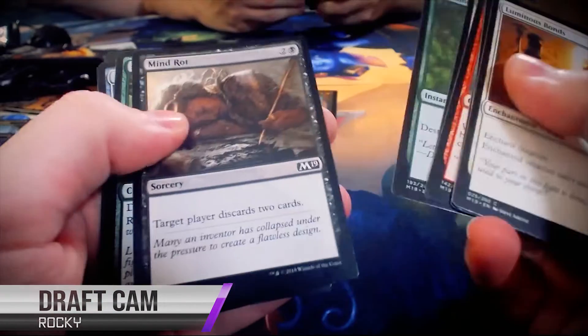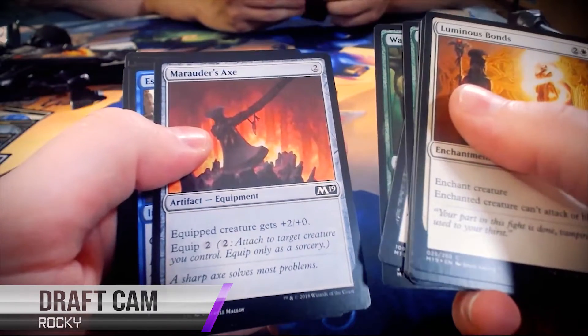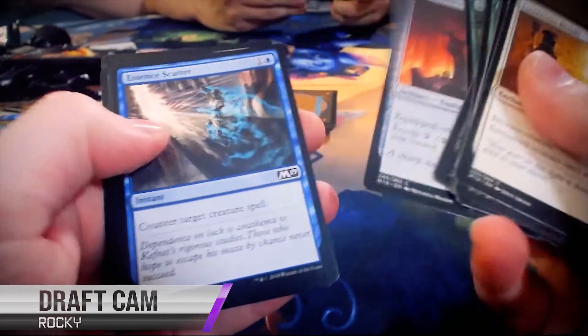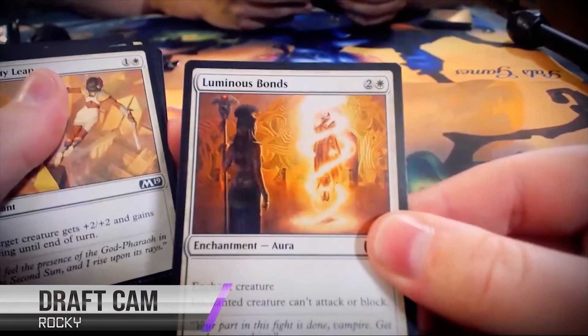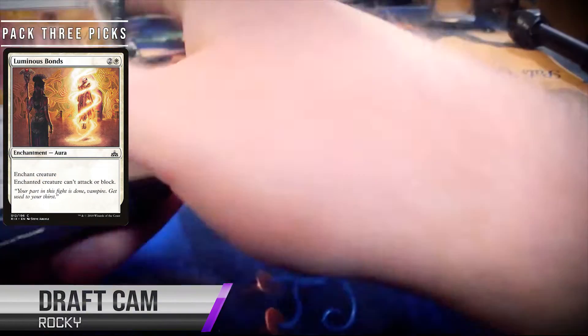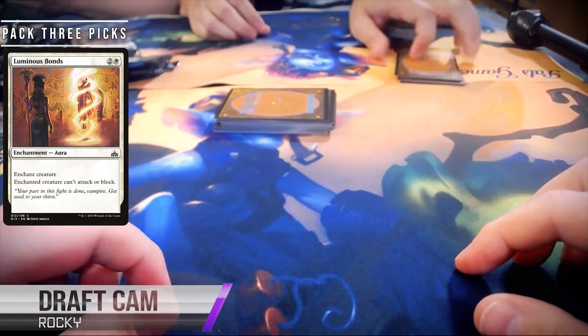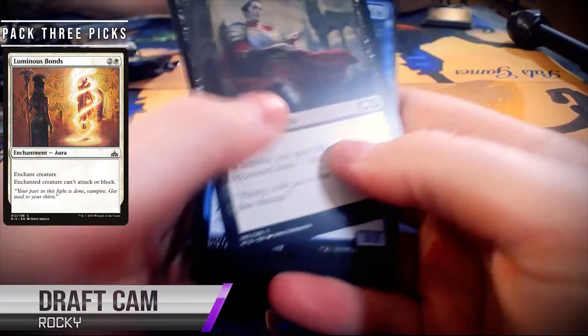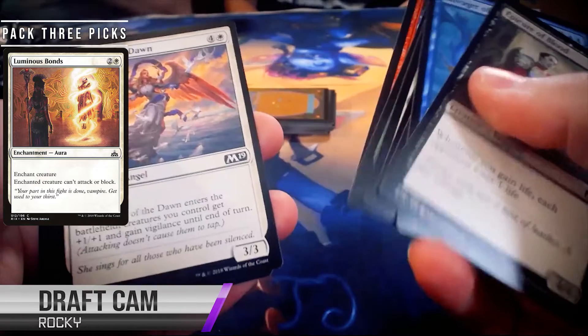Luminous Bonds — I love it. I had a conversation yesterday at the store where somebody was saying, is Pacifism too good now, we've got to add a mana? And actually, I think the answer is yes. I think Pacifism was a little too strong for limited, so Luminous Bonds is kind of a fixed Pacifism — costs one extra, definitely makes it harder to play two spells in a turn, but still one of the very best commons in the set. I'll pay an extra mana for a Can't Attack, Can't Block effect any day. But it's no Arrest because it can still use its abilities. Nobody has an ability anyway in this set.